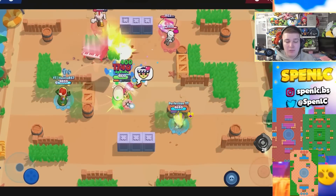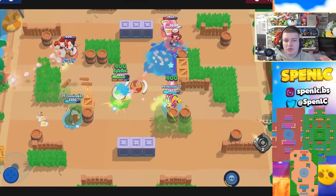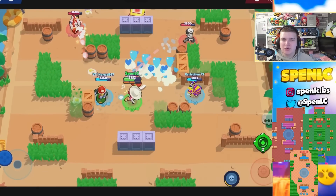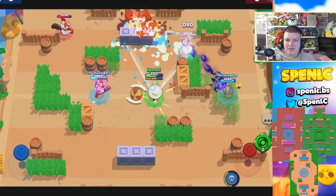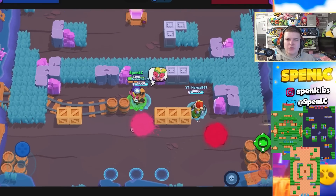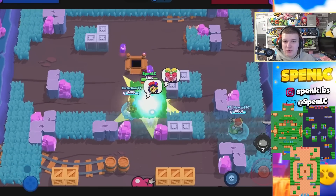Next up is Poco. He's really strong in a lot of different game modes and maps. His best game mode is going to be Hot Zone, with maps like Dueling Beetles and Open Zone where you're going to get the most value out of him. In terms of Brawl Ball, Pin Open — he's always been one of the best brawlers there.